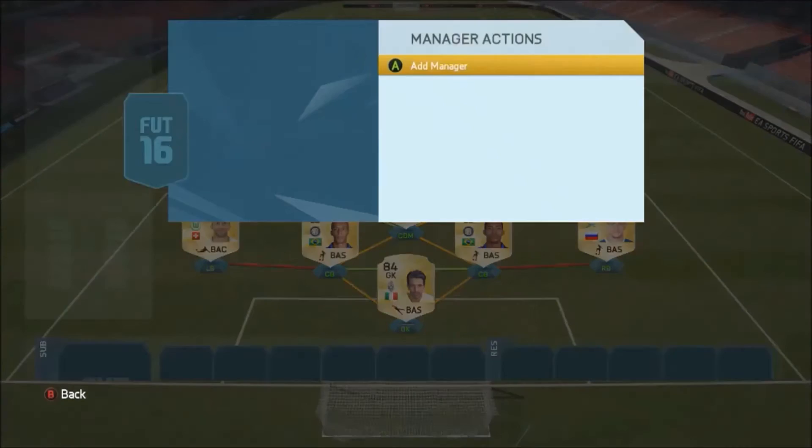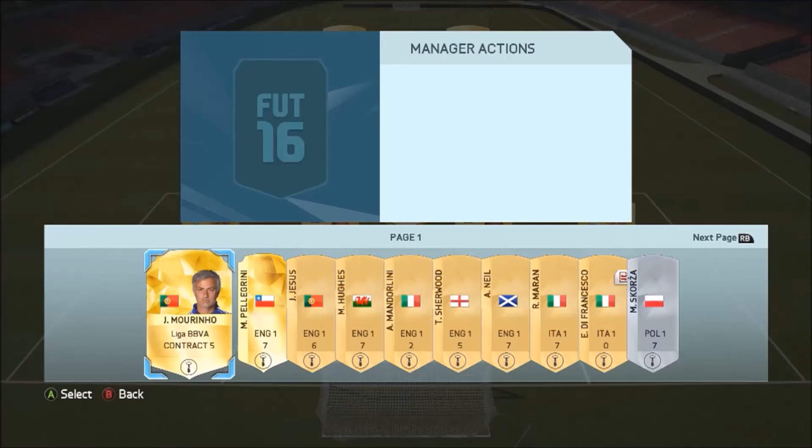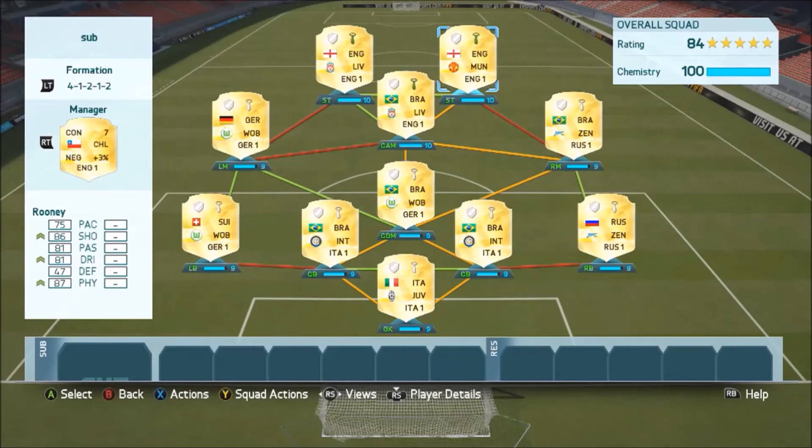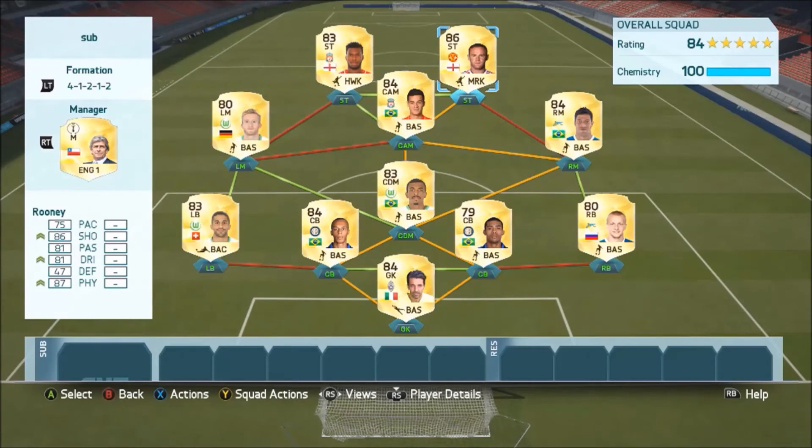That is the full team — as you can see, everybody gets nine chemistry, and with the manager everyone gets either nine or four chem. It is probably one of the better teams and it is really cheap, excluding Rooney, Sturridge, and Coutinho. You could find alternatives for those three, and that team would cost you around 30,000 coins.